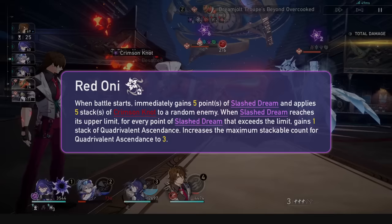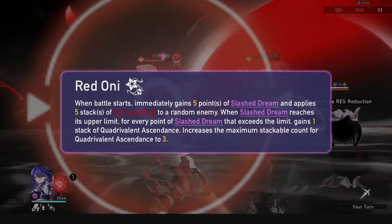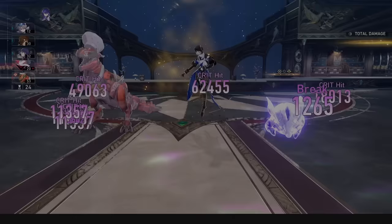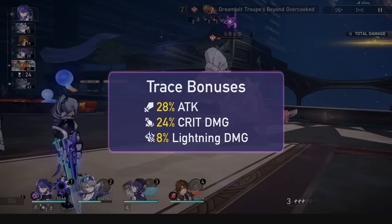Her A4 gives a multiplicative boost to all damage from her basics, skills, and ultimates depending on the number of Nihility allies she has excluding herself — either 1 or 2. It's completely different from damage%, death shred, or resistance pen, and it's as if she had 60% vulnerability on all enemies at all times just by having 2 Nihility allies. If we get Nihility units as powerful as Ruan Mei, this is going to be even more insane. She also gains 28% attack, 24% crit damage, and 8% lightning damage from traces.